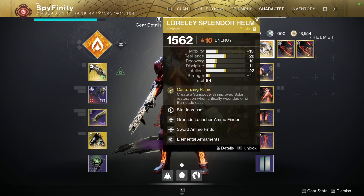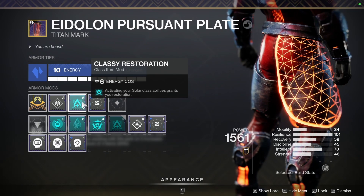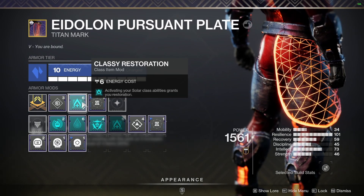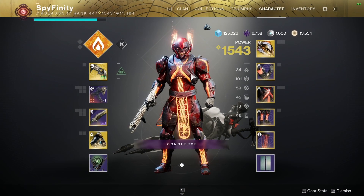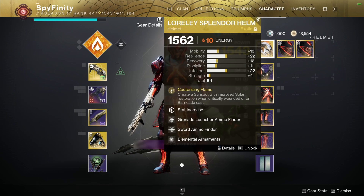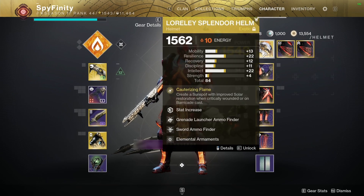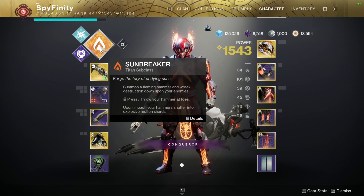That's pretty important because when we cast our barricade we also are going to proc this perk, Classy Restoration. Activating your solar class abilities grants you restoration. So what we're going to do is just cast our barricade all the time. It's going to give us some of our ability energy back with those sunspots and also keep that restoration on us as well.